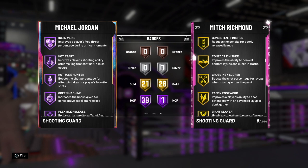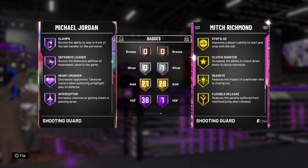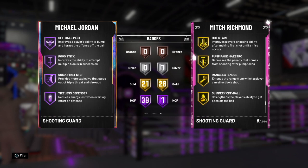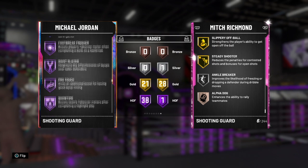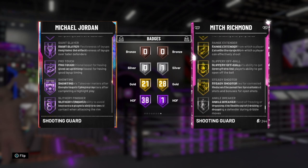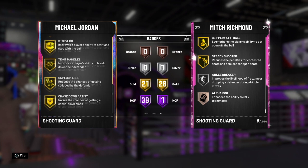Jordan has 38 Hall of Fame badges: volume shooter, catch and shoot, floor general, difficult shots, acrobat, tireless shooter, relentless finisher, saboteur, off ball, ice in veins, hot start, hot zone hunter - which is one of the best badges in the game - green machine, flex release, deep fades, dead eye, pick pocket, pick dodger, clutch shooter, clamps, defensive leader, heart crusher, interceptor, intimidator, lightning reflexes, off ball pest, pogo stick, quick first step, tireless defender, trapper, kiss the finisher, contact finisher, downhill, fancy footwork, fast break finisher, giant slayer, pro touch, showtime, slayer finisher.